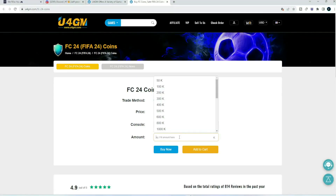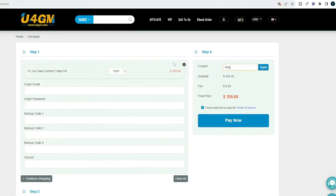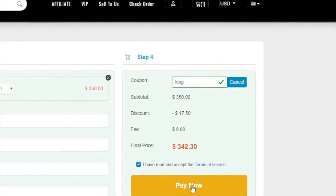If you're looking to buy the cheapest and most reliable FC24 Ultimate Team coins, head over to U4GM — first link in the description. Make sure to use code KING at checkout for 5% off.